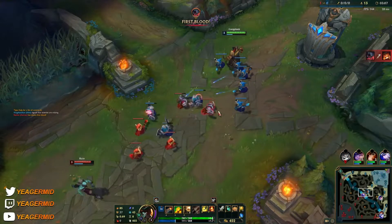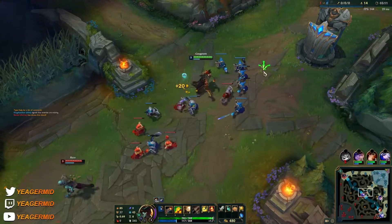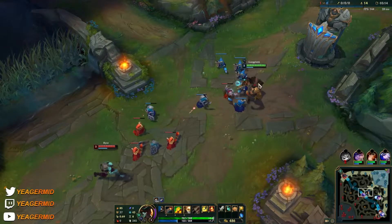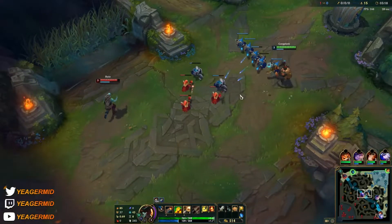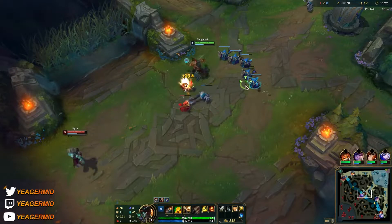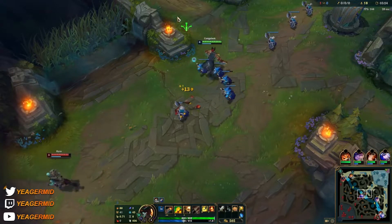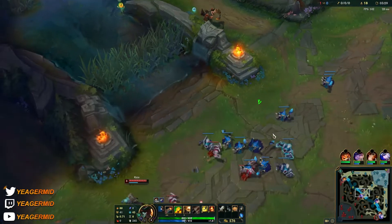Your W is a free QSS that also heals. When I say QSS I mean it literally removes suppression abilities — for example, Malzahar ultimate, Skarner ultimate, even a Mordekaiser ultimate. Your W is going to remove all of that, which Cleanse does not. So that is pretty strong to have.